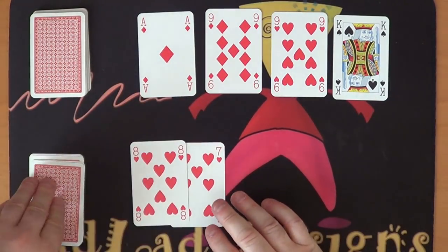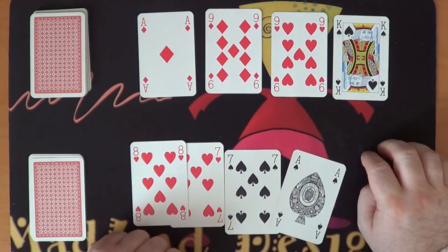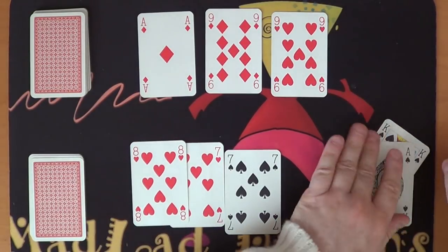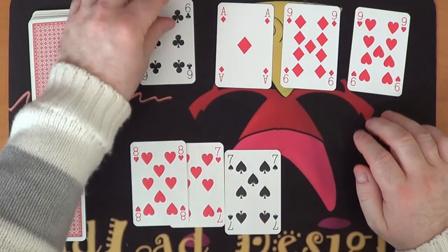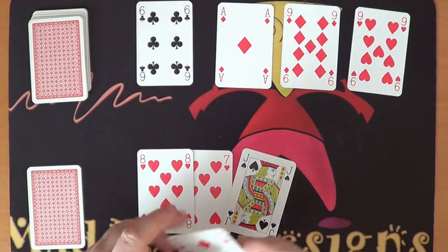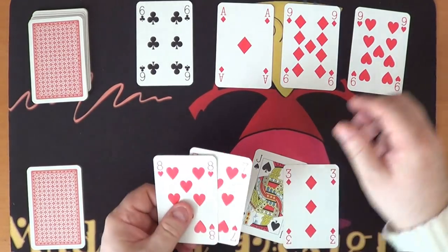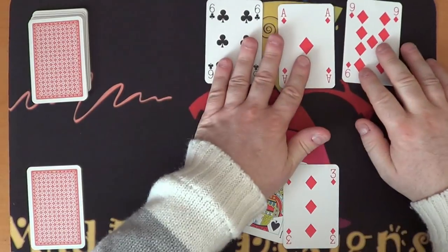I'll keep these two and draw to four. I'm going to use this ace to capture the king. Shuffle down. I'll get rid of this seven, draw to four. I'm going to use both of these to capture this nine. That gets shuffled down.